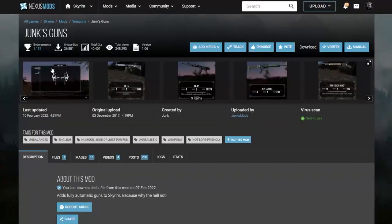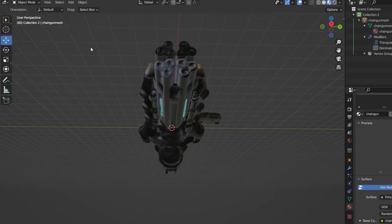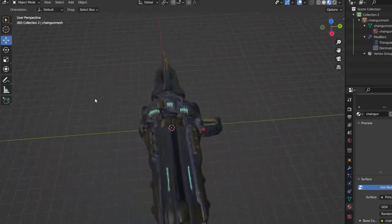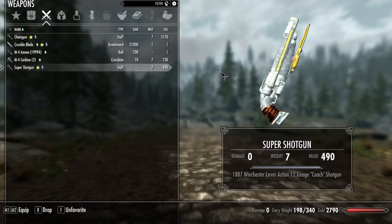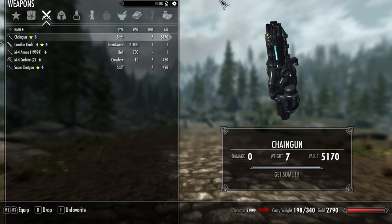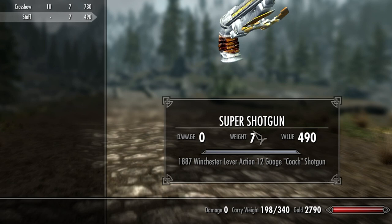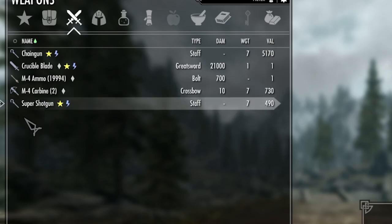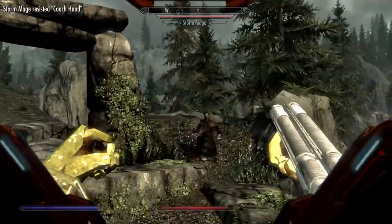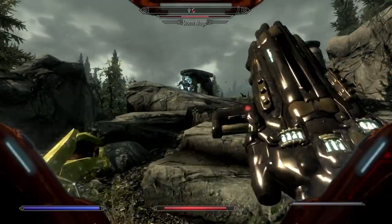Now of course we need guns. So with a little trial and error, I managed to take a mod called Junk's Guns and replace some of the meshes with my badly painted low-poly versions of Doom guns. I present to you the Super Shotgun, and also we have the Chaingun. They look a little funny because there are no guns in Skyrim, so the author of Junk's Guns was a genius and found a way to retrofit the staff spellcast animation. Technically, each one of these guns is a magical staff that shoots bullets. Hey, it works.